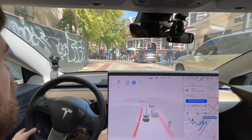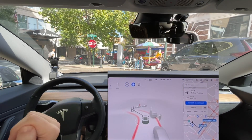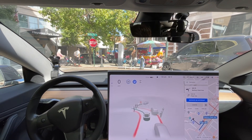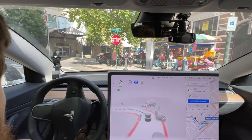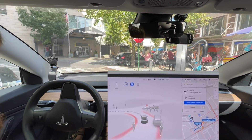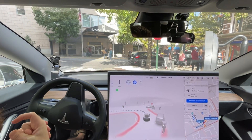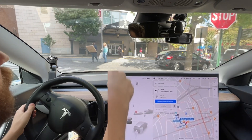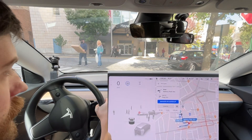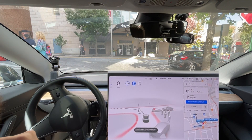Now turn left onto Battery Park Avenue. This is always a good test — a really good edge case, a really complex situation. Tons of people, cars just parked on the side of the road, people walking in the middle of the road. Very good area to do tests. It goes too far to the right and runs up and over the curb.